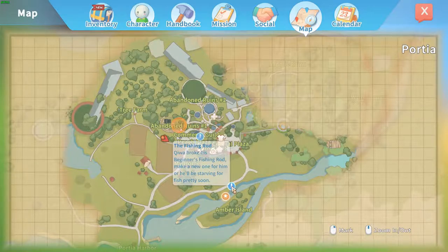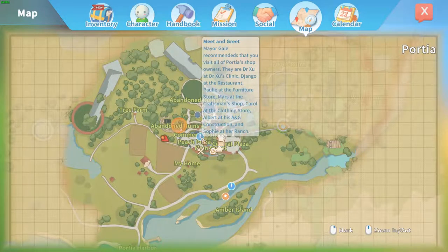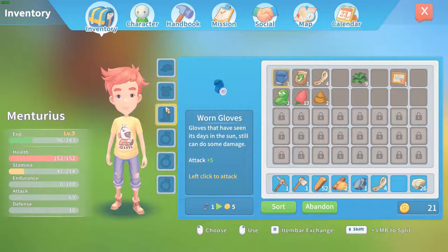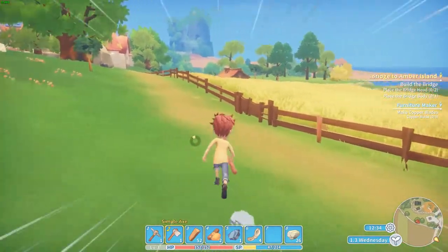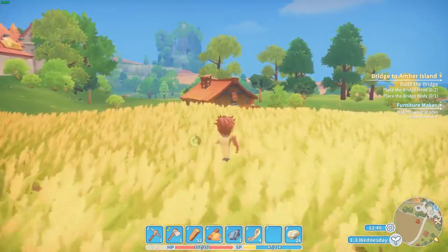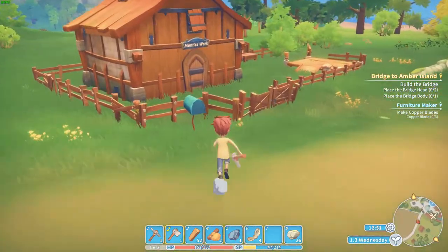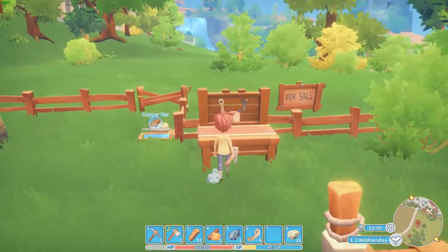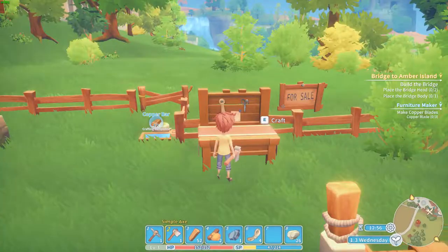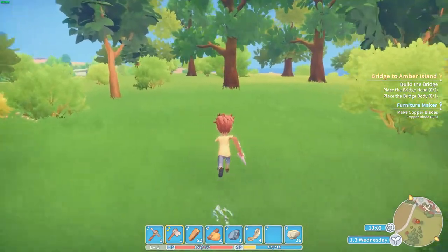What's this — a fishing rod? 'Kill broke his beginner's fishing rod, make a new one for him, or he'll be starving for fish pretty soon.' Let's see if I can make that fishing rod — I like that mission. A beginner's fishing rod — what do you need? Wild cocoon from kicking a tree, and one iron bar. Let's kick some trees.